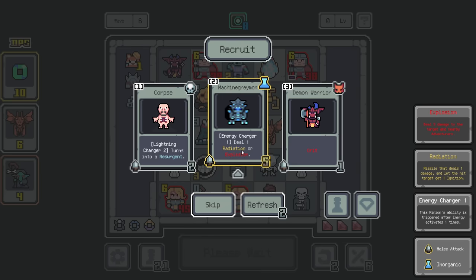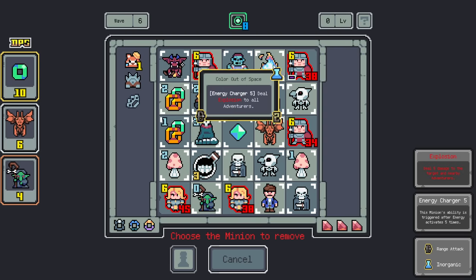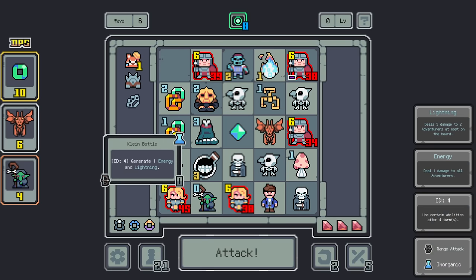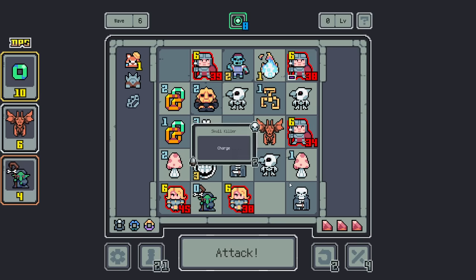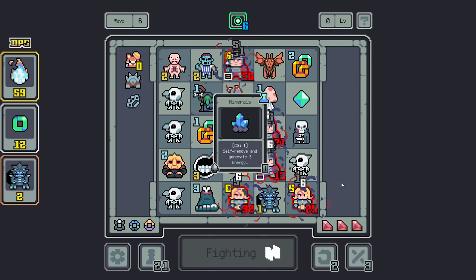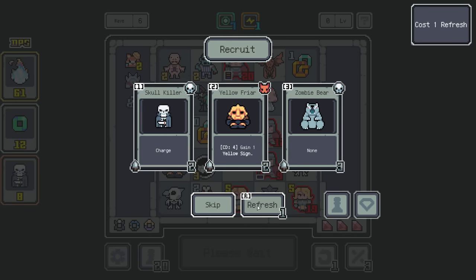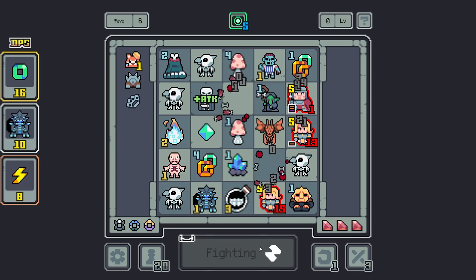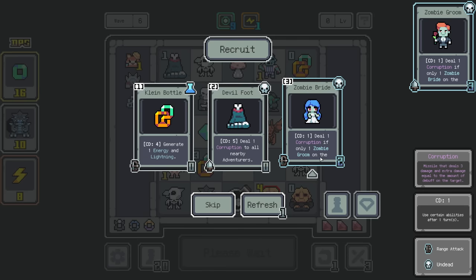Energy Charger 1 — deal one radiation or explosion. Machine Greymon — that seems really good. We definitely need to remove some stuff. I'm going to get rid of you — as good as that is, I think I need to keep this for the energy generation. Maybe I don't care about the test subject — I kind of regret that. I'm going to get rid of this skull killer too. Can we explode them more than once per turn? Generate an energy and a lightning. Deal one corruption if there's only one zombie groom on the board, presumably.